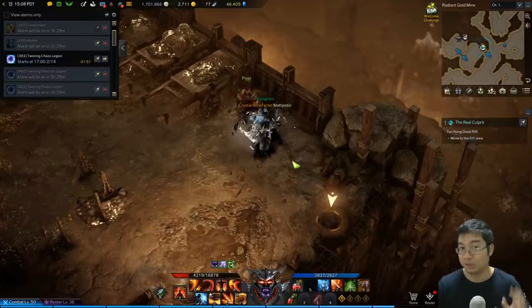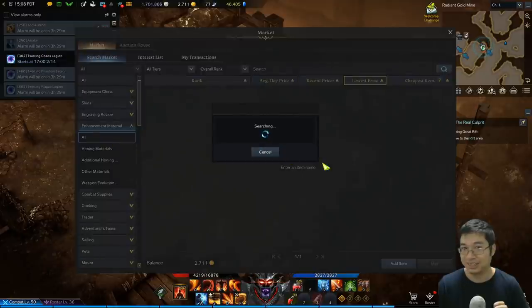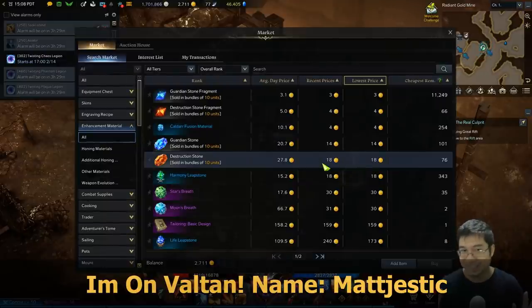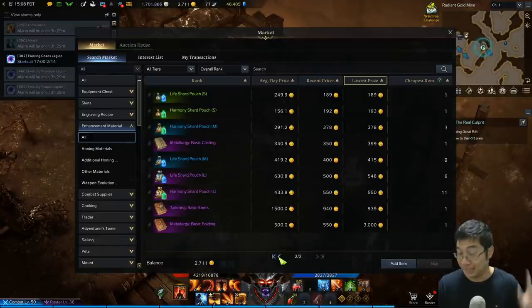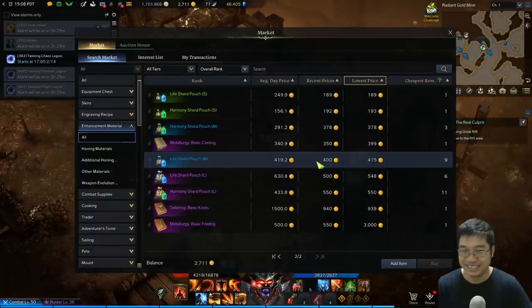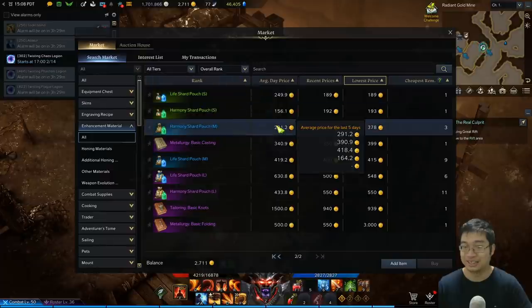I strongly recommend doing this because you can easily farm over 800 gold with four players sharing maps. My friends and I only have three people and we're looking for one more. We're on Valtan server. With four players you get 200 gold per map and the four of you guarantee four maps, giving at least 800 gold per night if done properly. I've already accumulated over 2,700 gold and I did this twice over the past two days.